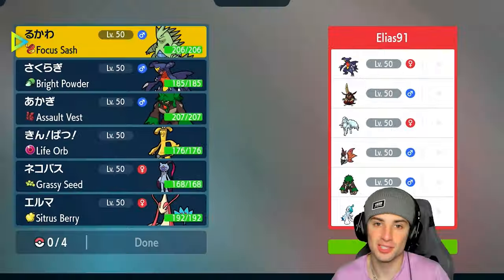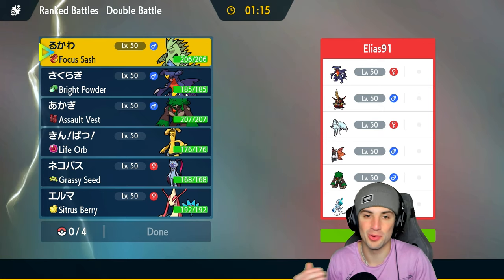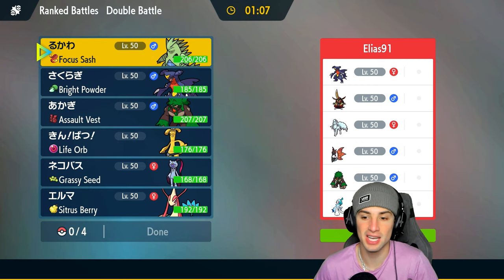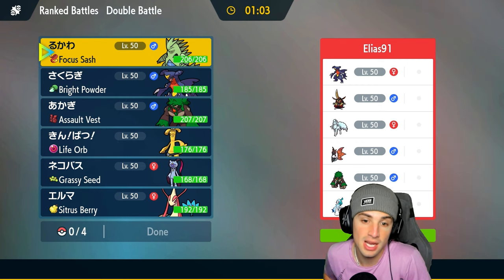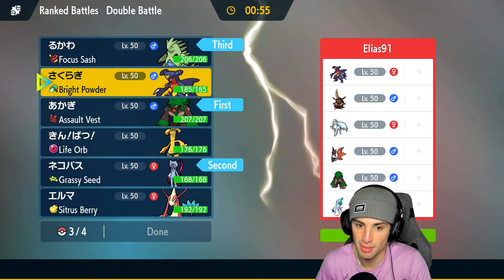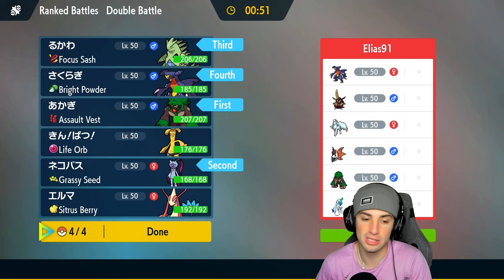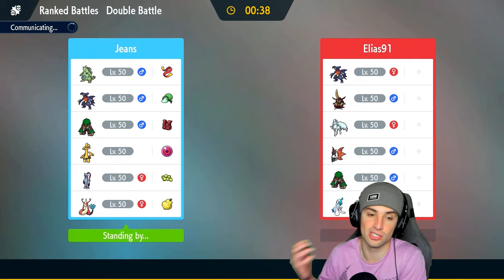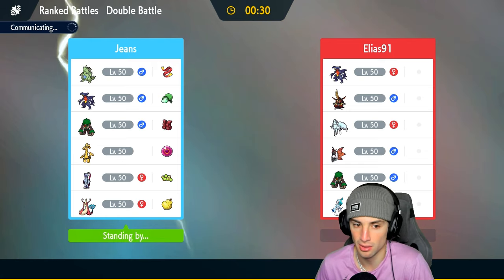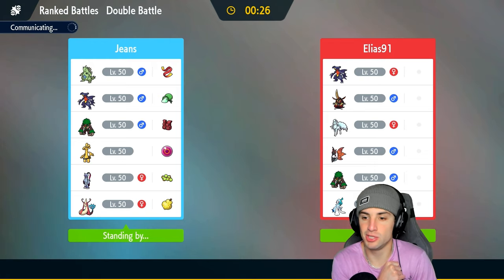We're hopping into our third and final match, going up against Garchomp. They have Kingambit, Alolan Ninetales, Volcarona, Rillaboom, and Primarina. I like the lead of Sneasler and Rillaboom, then bringing Tyranitar and Garchomp in the back end — a reverse of what we did last match. Since they have Ninetales, having weather in the back end is way better for us than leading it. Our whole plan is to not let them set up Aurora Veil.